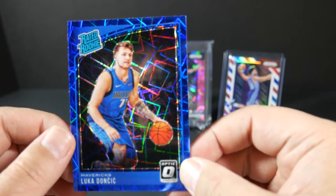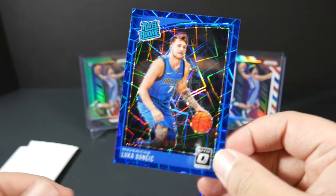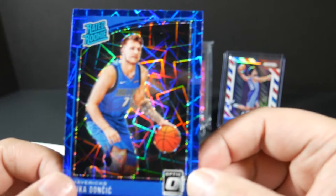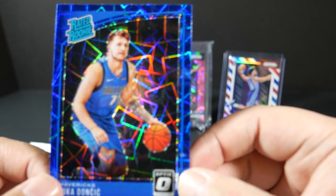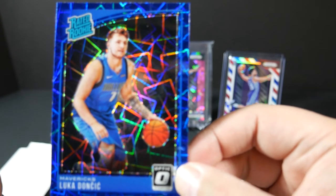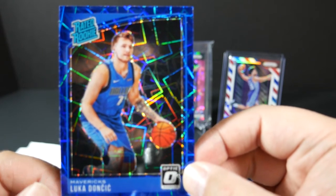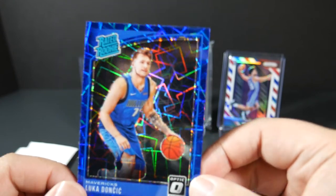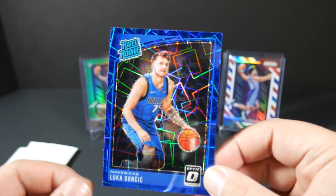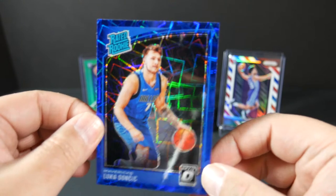Oh! Y'all seen that — Luka Doncic blue velocity! I'm not mad at all, I'm happy with that — that actually saved the pack opening. Also Gary Harris base, Andrew Wiggins blue velocity, and of course everyone's best friend, Luka Doncic. I know how to pronounce his name — it's a pet peeve of mine when people can't pronounce player names. This one looks well-centered, possibly gradable. I pulled another one before that was tilted to the left, but this one looks great. I'm going to carefully set this one aside.